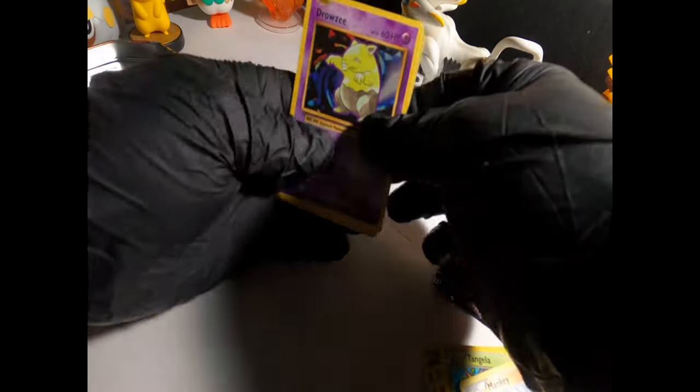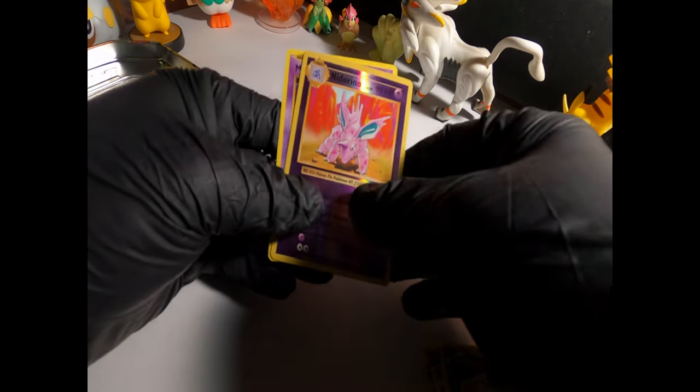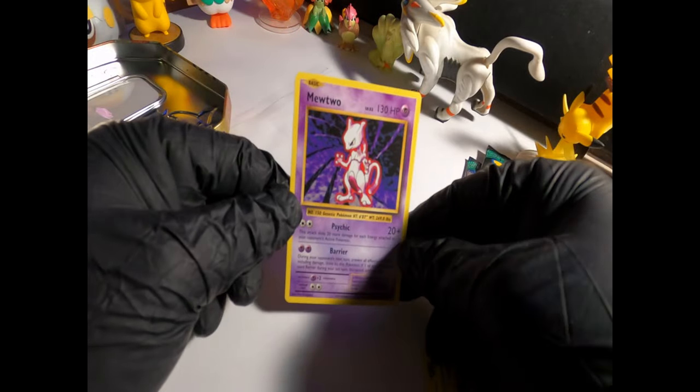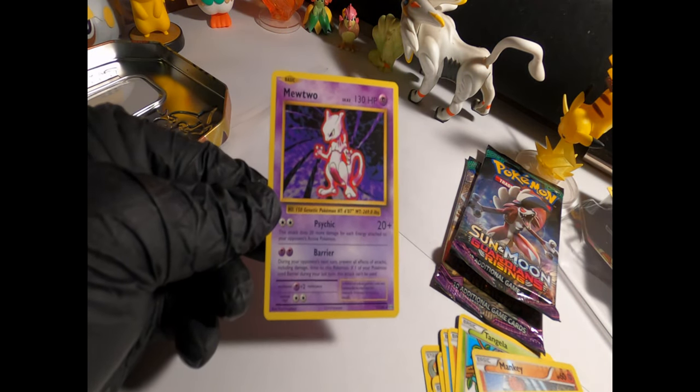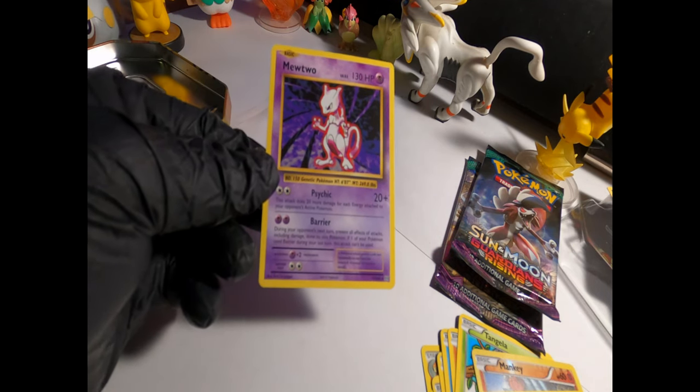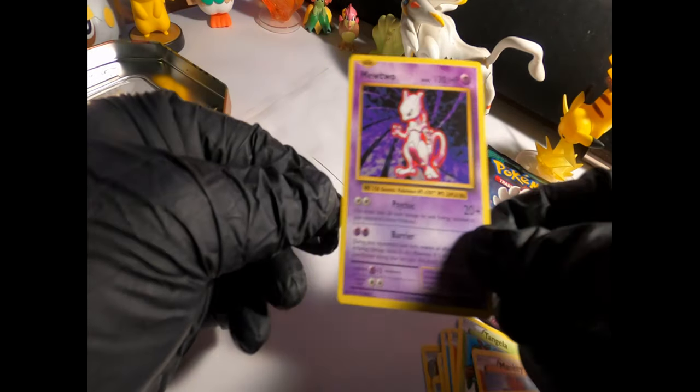Diglett, Drowsy, Little Reno — holy crap guys, I just pulled a Mewtwo from the Evolutions! That is amazing, I love it. It is a regular rare but who cares, it's a Mewtwo!